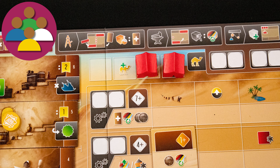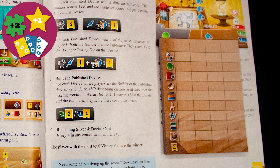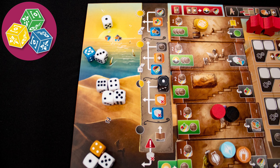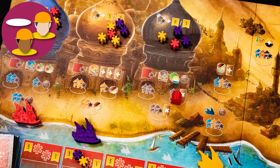The game lasts for four turns, tracked using these tents. The winner is the player with the most points at the end of the game, and you get points from a whole bunch of sources. Dice come in four colors and are used to take actions. Worker placement lets you place workers to take the associated actions.